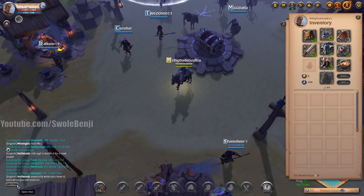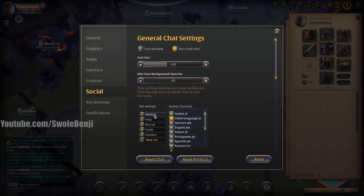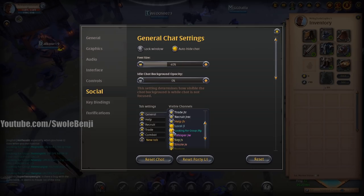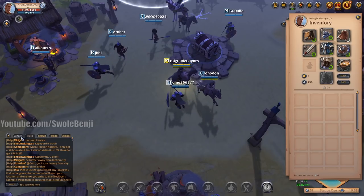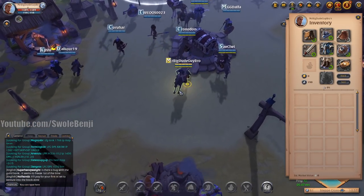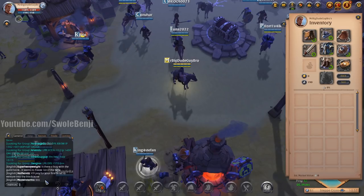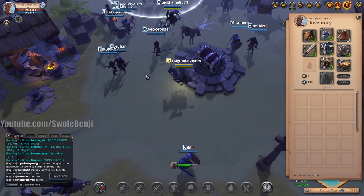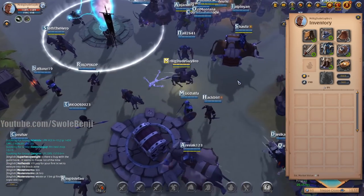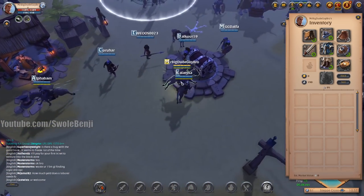One important recommendation: go to your chat, press Enter, click the top arrow, go to Advanced, and turn off 'Looking for Group' — otherwise that's all you'll see in chat. This makes your chat much clearer. Also, be very careful what you say in chat. Do not offend anyone — even a preschool-level insult can get you permanently muted, which will mess up your account significantly. You need to communicate in this game, so don't risk it.